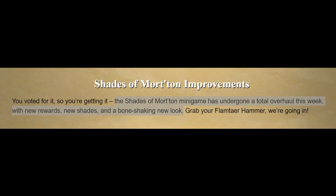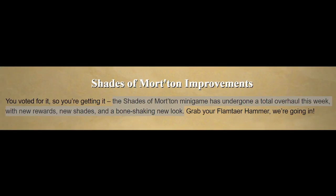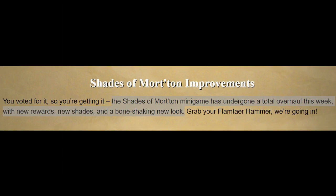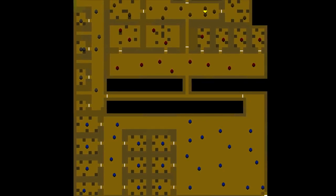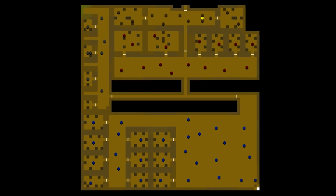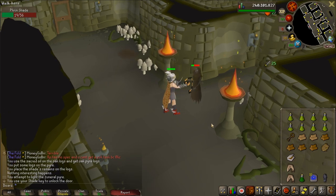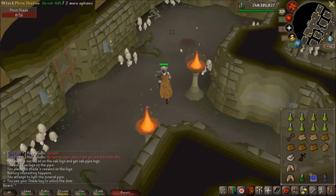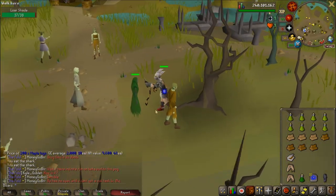The Shades of Morten minigame has undergone a total overhaul this week with new rewards, new shades, and a bone-shaking new look. The old modern catacombs looked abysmal — just a really square-y yellow mess, like puke colour on the ground. The new catacombs look like the Barrows areas, fitting the same theme as other dungeons in Morytania. I really like the look of this new place. I've spent literally all day since the update came out doing this minigame.